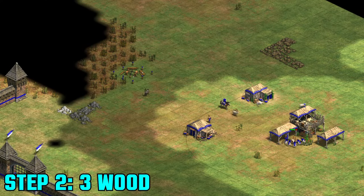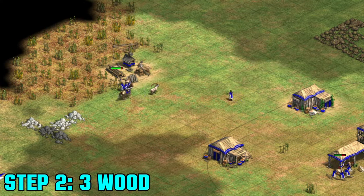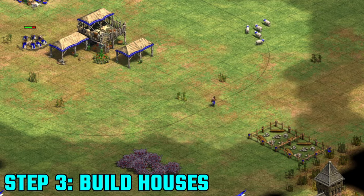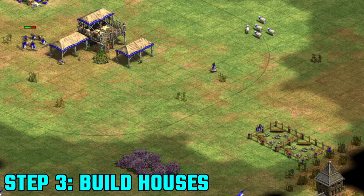The next step is to send three villagers to take wood. Make sure it's the best lumber camp spot you can find. Depending on how good your micro and attention are, you might be sending a lot of villagers to this one wood line in Feudal Age if you're paying attention to your T-rush. The next villager you create needs to go and build two houses. After that, send them back to your TC food, or if they're near your berries, they could be one of the upcoming berry villagers.